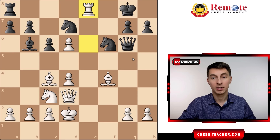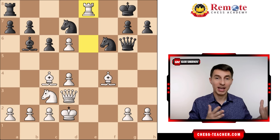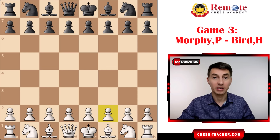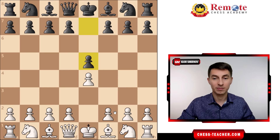Black played Knight to d7, trying to finalize his development, but it was too late — after the exchange, Black had to resign. The Rook is attacking the Queen plus it sets up a discovered check. For instance, if the Queen moves somewhere, it may lead to this beautiful checkmate with Rook to e8. That's another great example of how Morphy played the King's Gambit. In the final game, Morphy's playing White against Bird — a pretty strong and quite famous player at the time, and you've probably heard about the Bird's Opening, which is named after him.